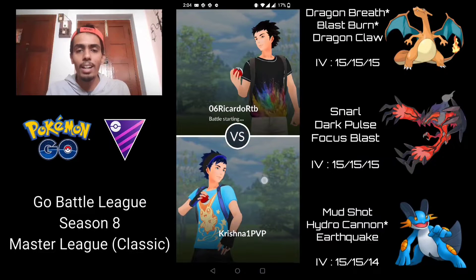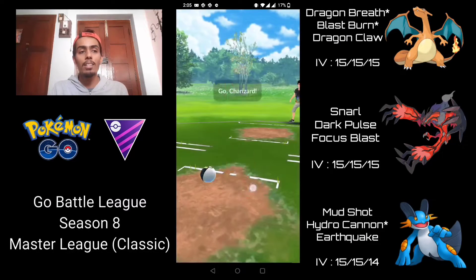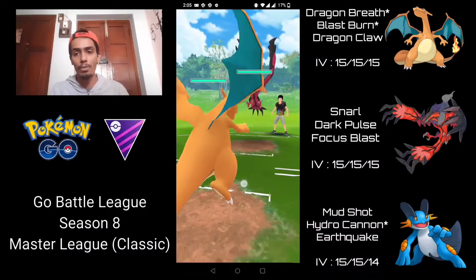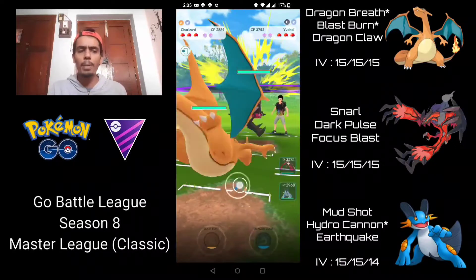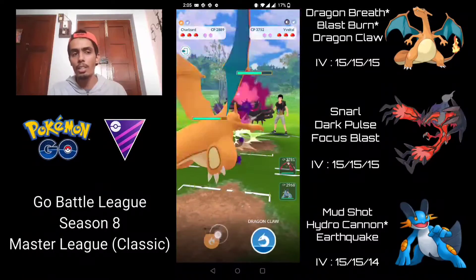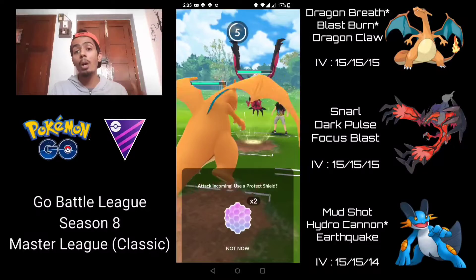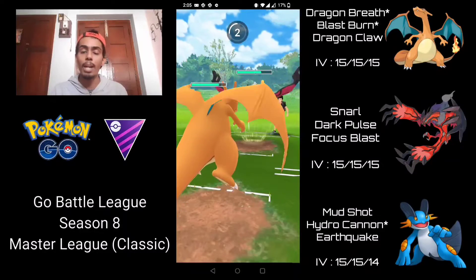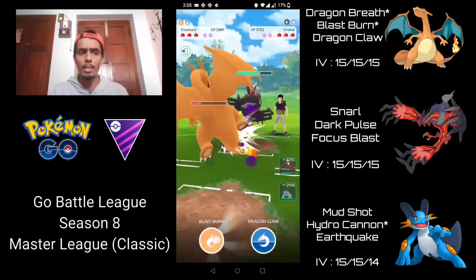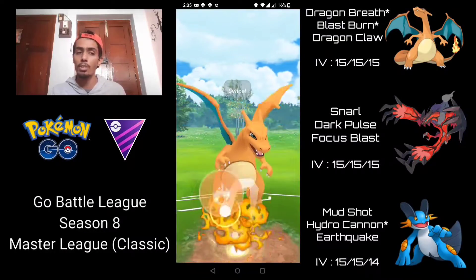Moving on to the first battle — we have Charizard against Yveltal. Speak of the Devil, we face off against Yveltal right off the bat. This is actually a pretty neutral matchup. I'm going straight for the Blast Burn right now. I'm not going to shield the Dark Pulse because this team comp works really well with shields in the back — both Yveltal and Swampert do really well with the shield advantage.